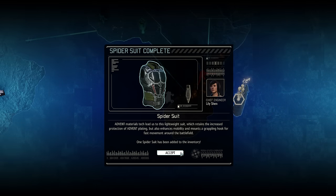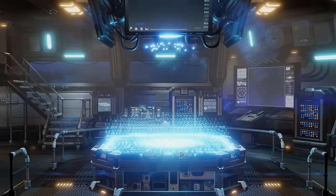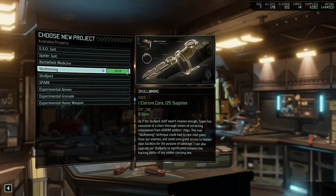Speaking of Illyrium cores, we will most likely get to use one shortly as the Proving Ground has just finished a spider suit. That means we now have a suit of armor with a grappling hook, much like the Skirmishers. This will allow its wearers some extra vertical mobility, very useful for classes like sharpshooters and rangers who either benefit immensely from the high ground or just move around a lot.